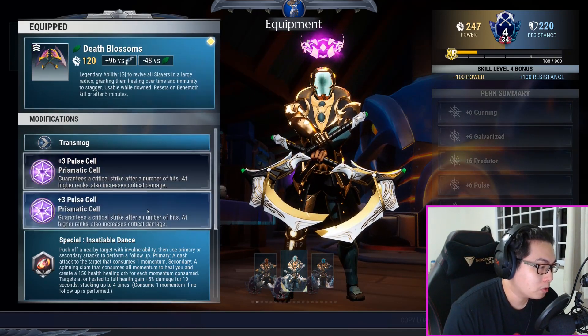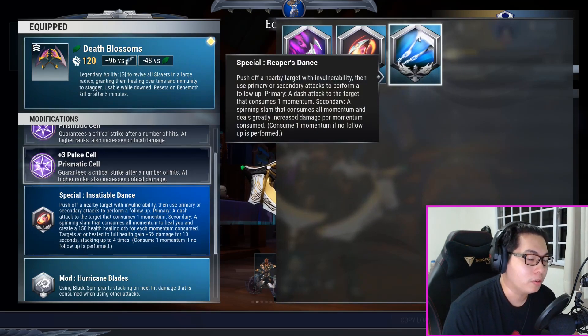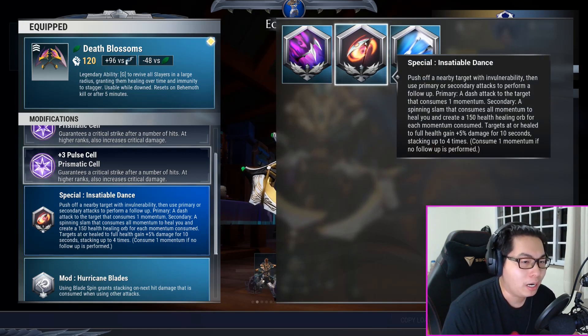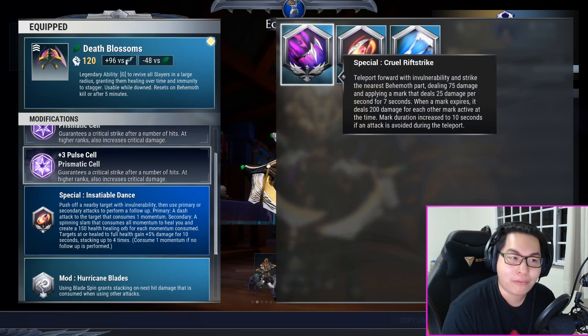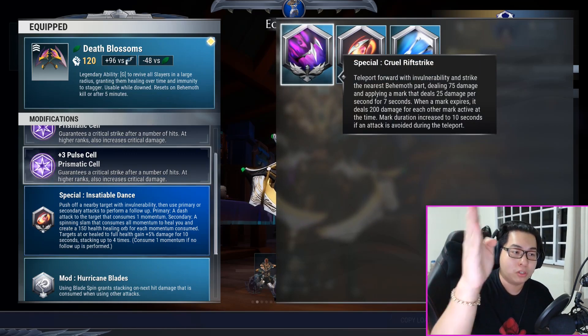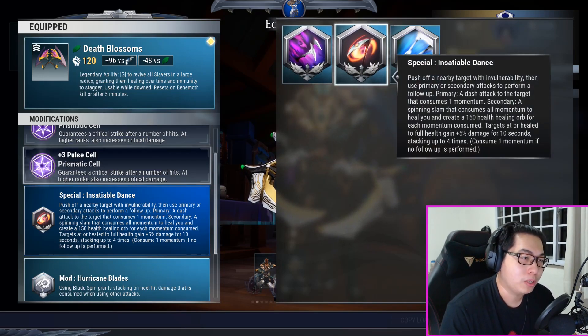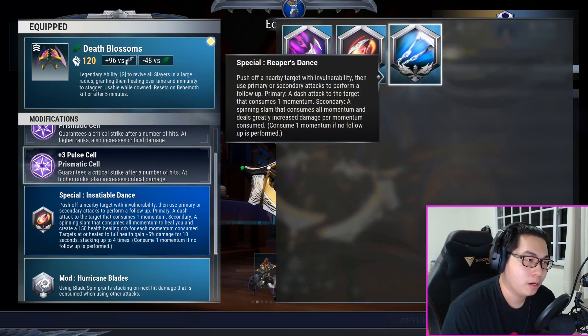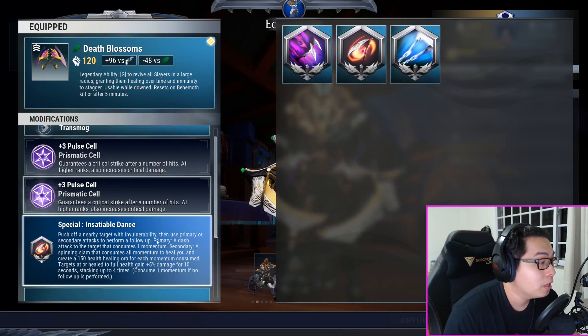You're going to start off with the Death Blossoms, two pulse cells for your special. Reaper's Dance currently has a major bug where your special can sometimes just get stuck and you don't gain any more special — it can be really painful. So Insatiable Dance is the closest you'll get to this. Cruel Rift Strike — I have literally no way of using this properly, I've tried a hundred billion times. So Insatiable Dance is what I'm using for now, but as soon as Reaper's Dance is unbugged, please switch back to it because it will give you the highest damage possible.